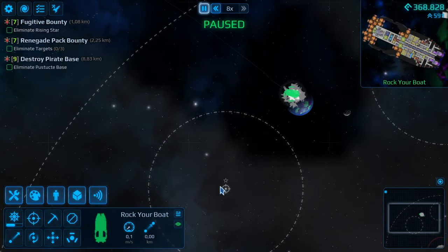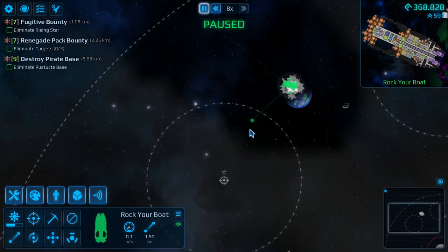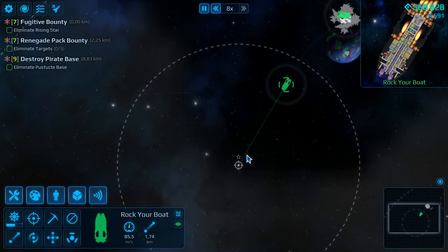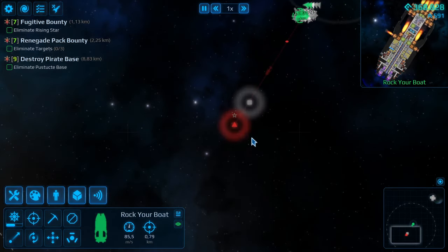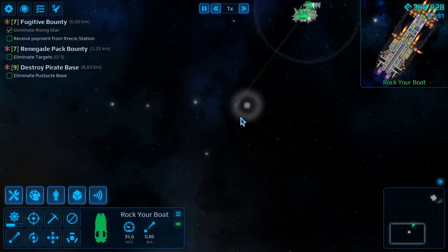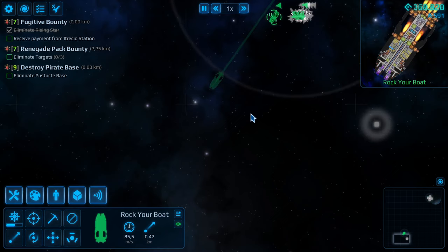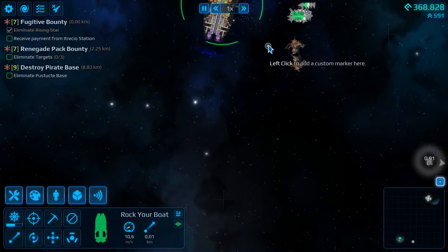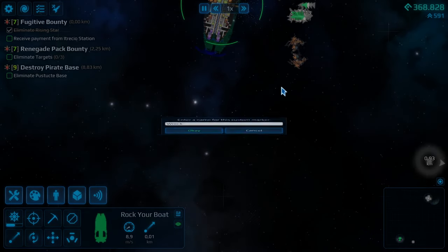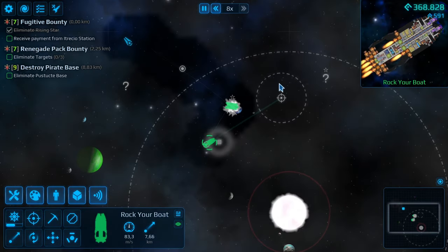We're heading down to this fugitive bounty — it's tier seven — and then up to the renegade pack bounty and then the pirate base, assuming everything goes to plan. There's the fugitive. Is he gonna fight the other guy? He is! The other guy killed him. We still get the bounty, that's nice. It has a lot left that we can salvage — let's put in a wreck marker here.